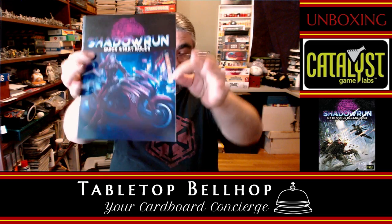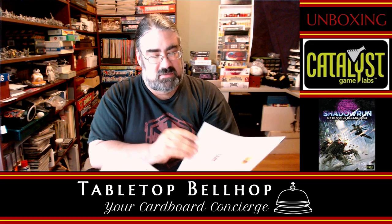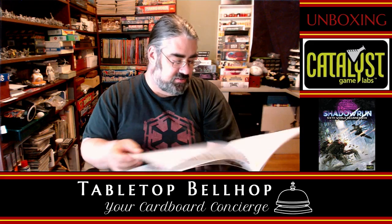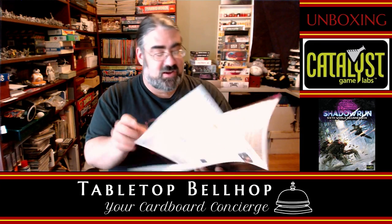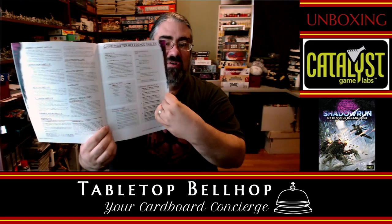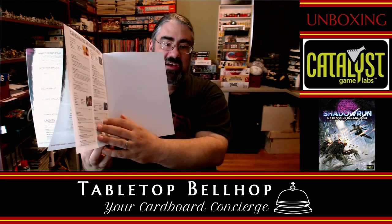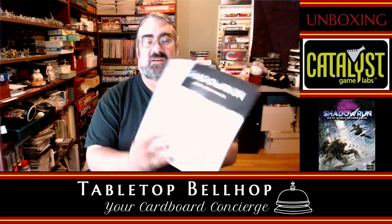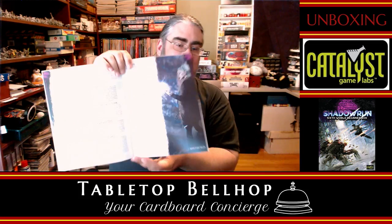Here are the quick start rules. Significant thickness here compared to the other booklets. No page numbers, so I can't tell you exactly how long it is — but these are the Game Master reference tables. The quick start is 20 pages of rules. And one, two, three, four pages of tables. You know you've got an old school RPG when you have four pages of tables. It's definitely a traditional style RPG even if they have streamlined it.